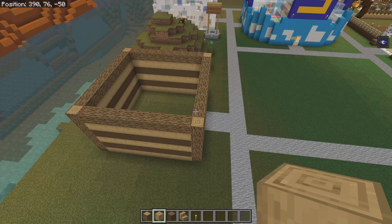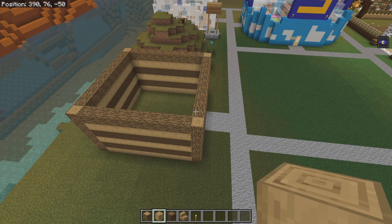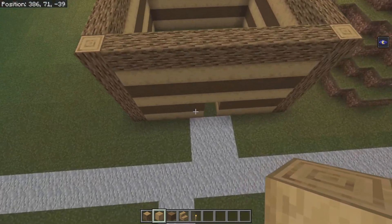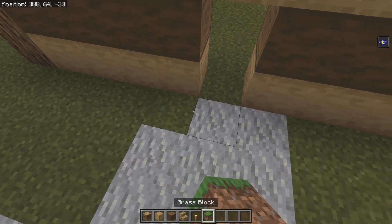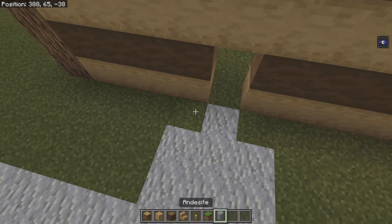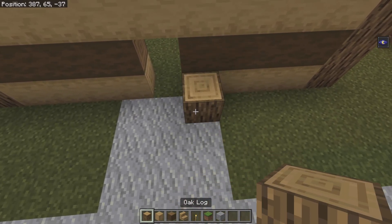Now the next thing we can do is take some more oak logs. We basically now need to make these little arches going around. We're going to come to the front of the building and we're actually going to have to build up on top of the path. You didn't really need to make this a three by three path — you could have had this like grass and then this middle block just be andesite, but I like to have it neatly three by three and then start building on top of it.